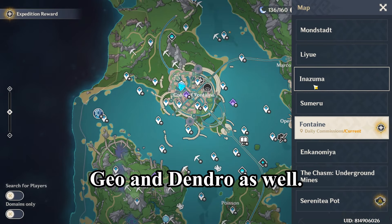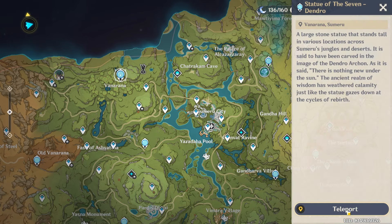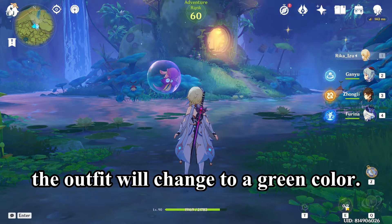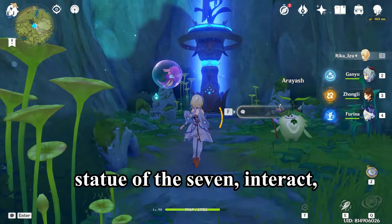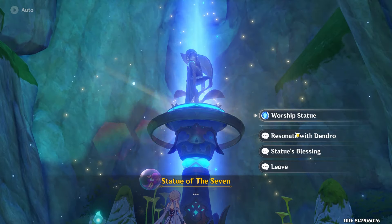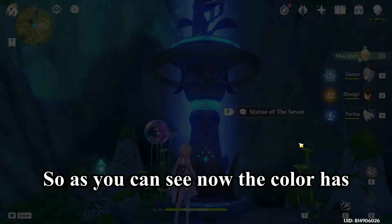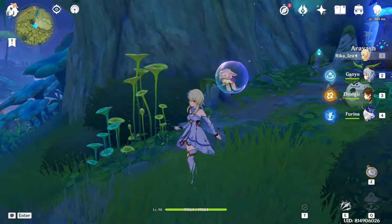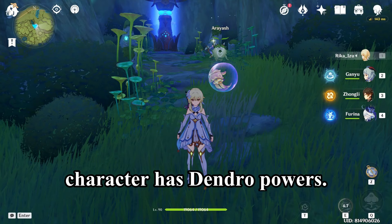We'll switch to Geo and Dendro as well, so we'll go to Dendro first. You will notice that the blue color on the outfit will change to a green color. Once again, just go to the Statue of the Seven, interact, and select 'Resonate with Dendro.' As you can see, the color has definitely changed to a green color, and the Traveler or the main character now has Dendro powers.